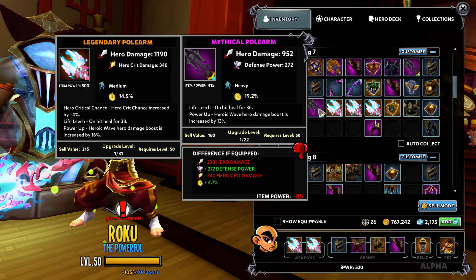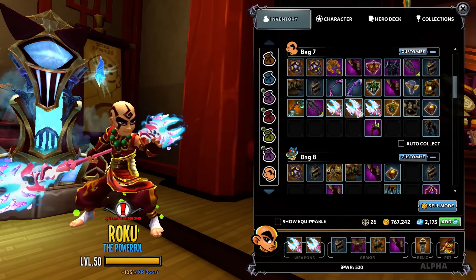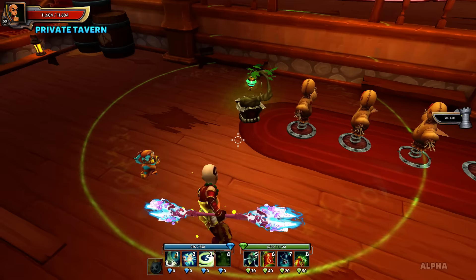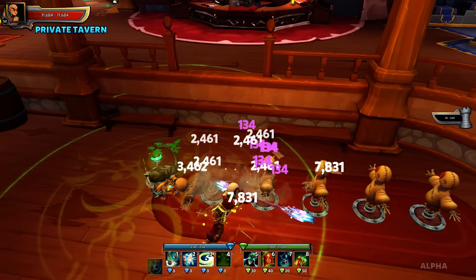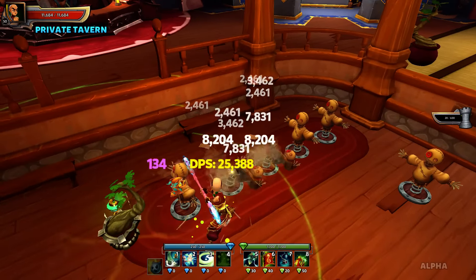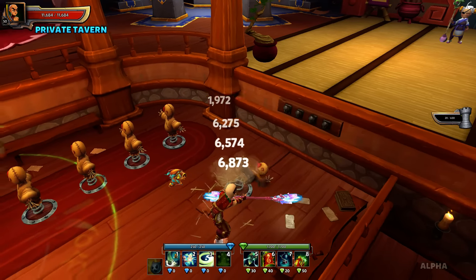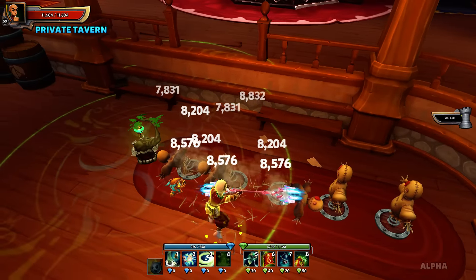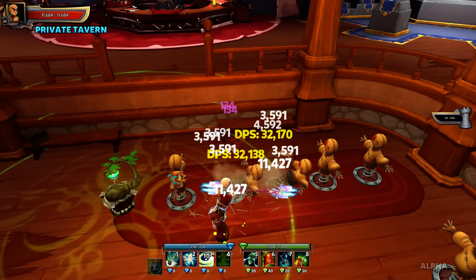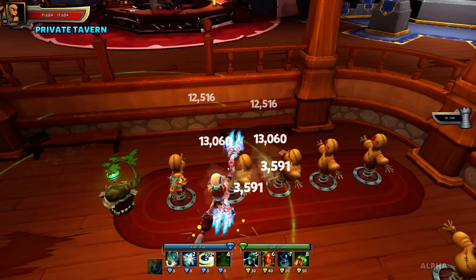You obviously want life on hit and stuff like that, but you really need Power Up — that's the main thing. That's the only reason I'm not using the light weapon right here, because it doesn't have Power Up on it. Inside the aura that's 22k deeps, but outside the aura the spin doesn't even hit 2k. With heroic wave plus Serenity Aura together it's just insane — that is pretty sick.